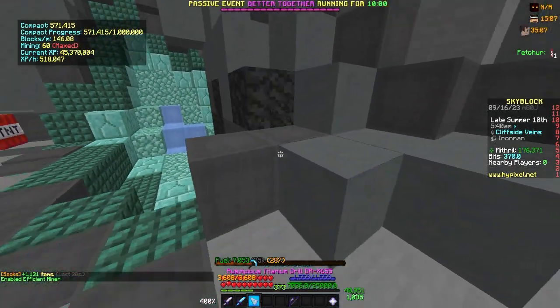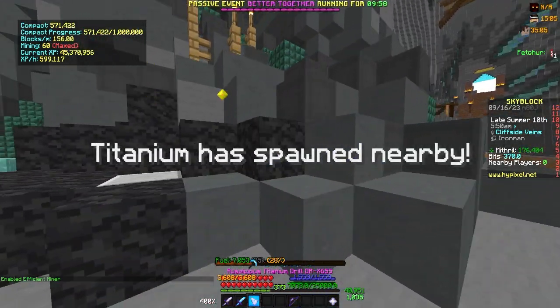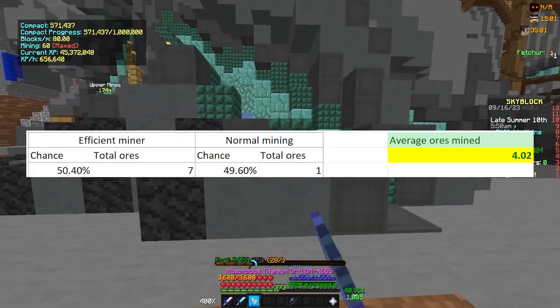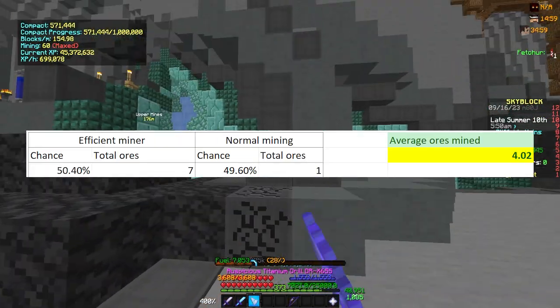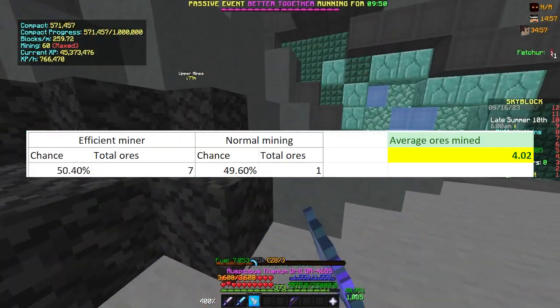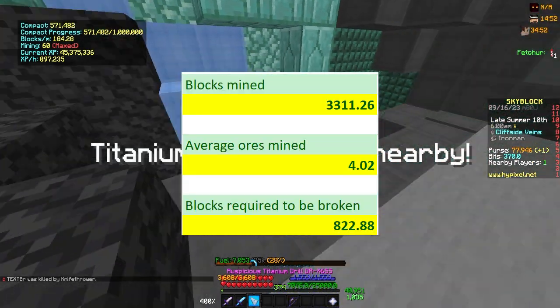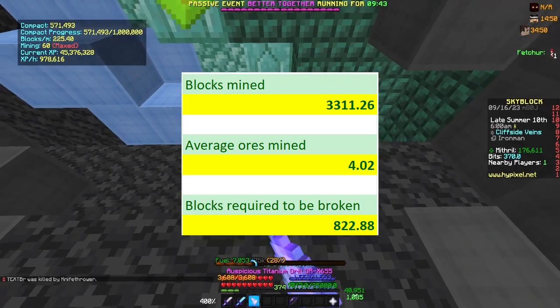Additionally, the Efficient Miner perk at level 51 provides a 50.4% chance of mining an additional 6 adjacent ores. Assuming you mine somewhere with enough Mithril ores to take advantage of this constantly, this gives an average of 4.02 ores broken per actual block mined. This reduces the number of blocks actually required to be broken to 822.